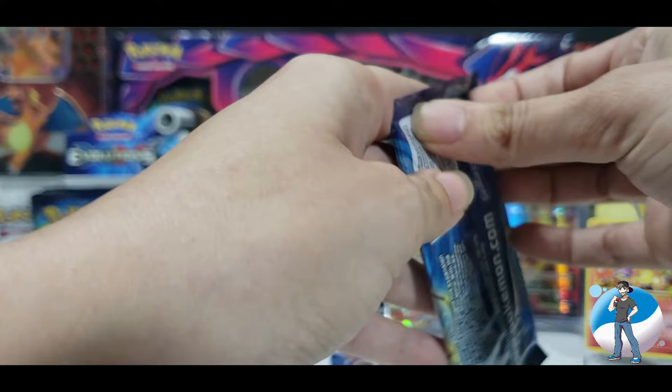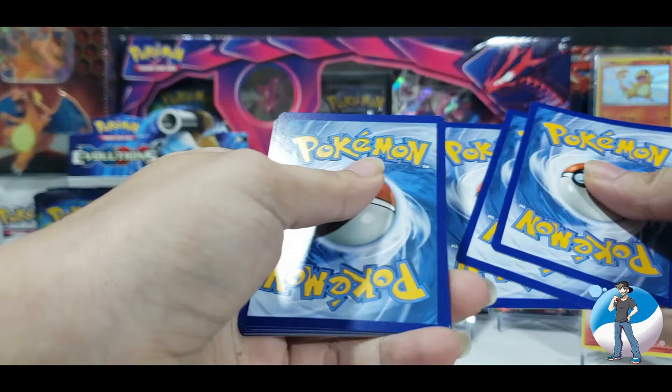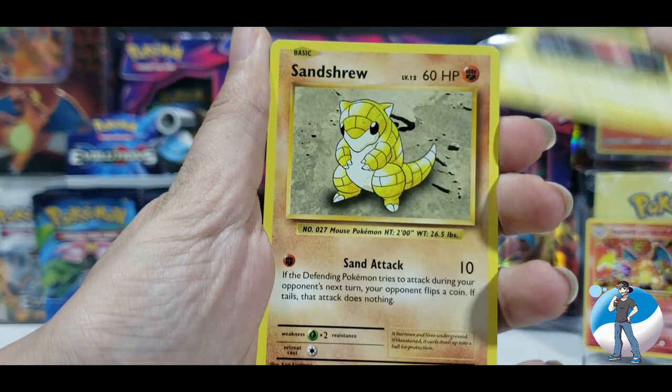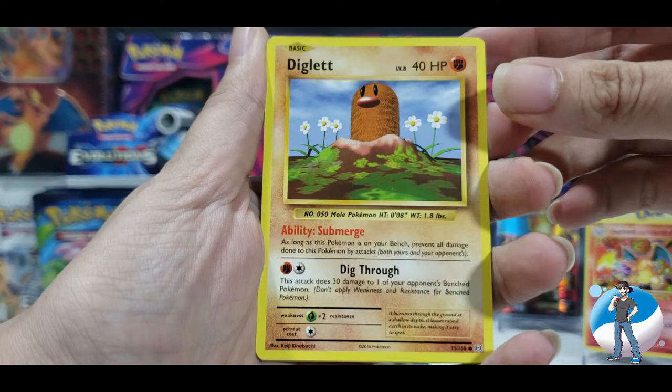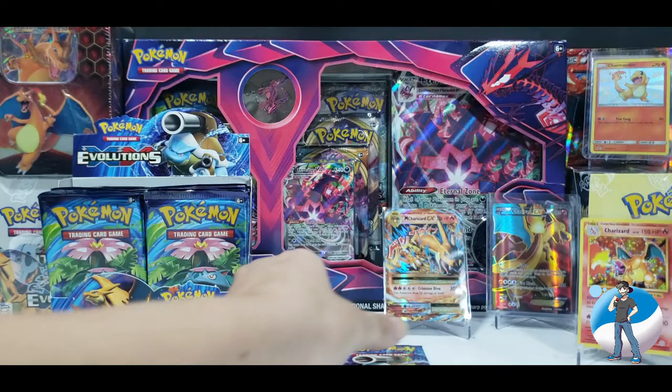Pack number five — is there going to be another Charizard in here? Smash that like button so we can get another Charizard! Three from the back. Pidgeot Spirit Link, Poliwhirl, Full Heal Trainer, Voltorb, Sandshrew, Poliwag, Diglett, old school! Seel, Ponyta, Reverse Holo, and Arcanine. I love this one — good dog.